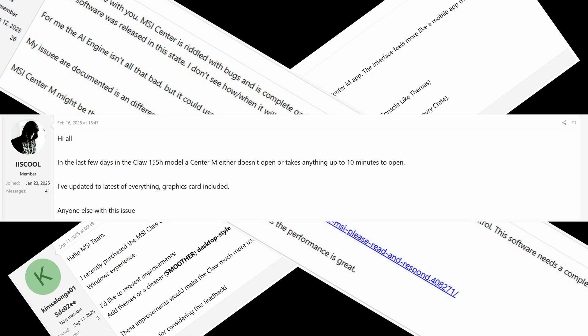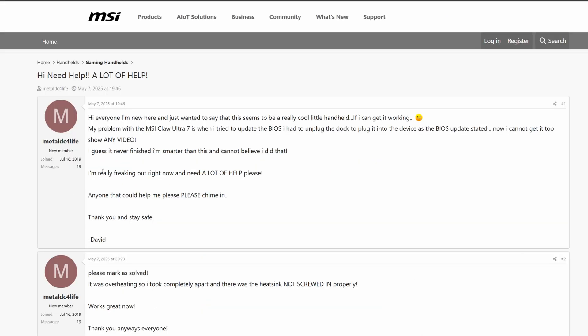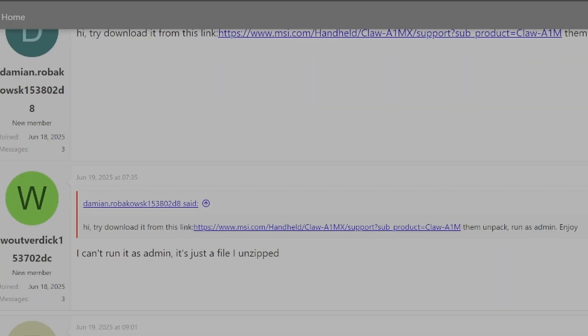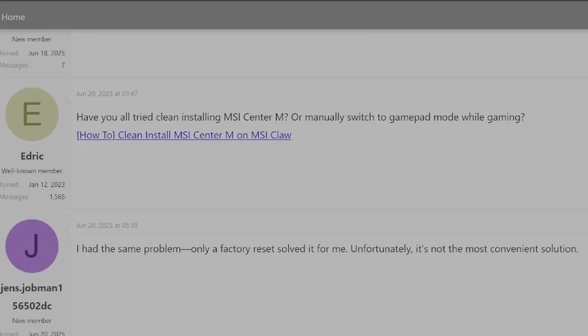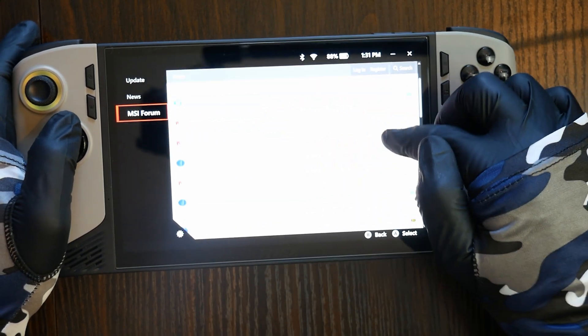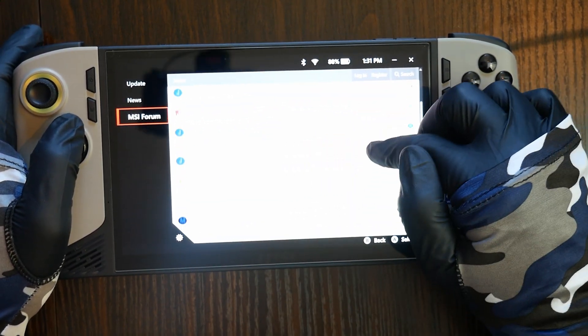There was a lot of agreement among users that it's missing features and overall feels pretty flawed. I kept seeing post after post from people describing the exact same technical issues I'd been dealing with, and some of those posts go all the way back to the beginning of the year without any fixes from MSI. Another thing that stood out was the lack of communication from MSI. Normally when a company runs an official forum for their product, you'd expect them to jump in, respond to complaints, and at least confirm whether they're working on fixes. I mean, honestly, just say something — anything — like even lie to us.